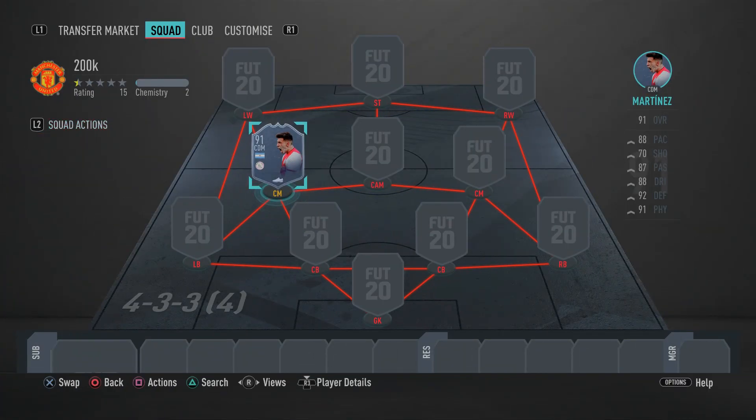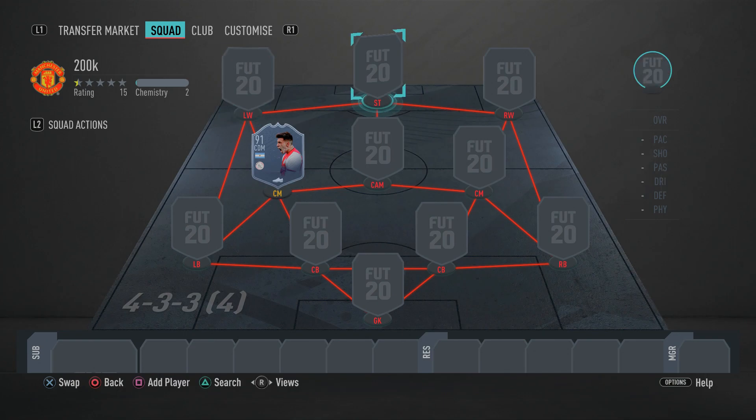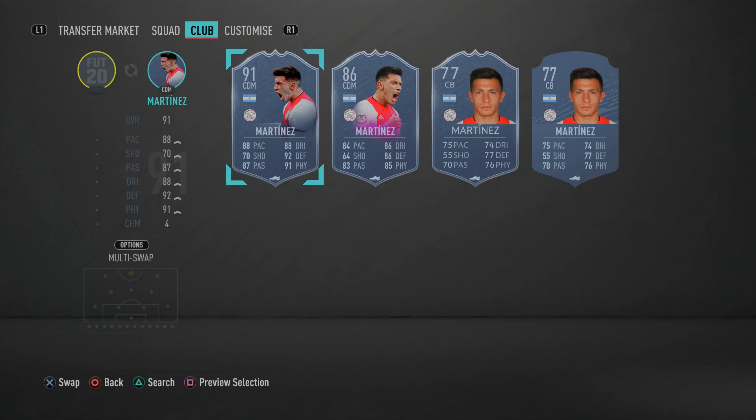As you can see on your screens, for this insane 200k team the formation you want to use is the 4-3-3-4 variation. You can also use the 4-2-3-1 formation but you'd have to change to that in-game. With that being said, let's get straight into the squad builder. In the striker position we have an incredible, beastly player.